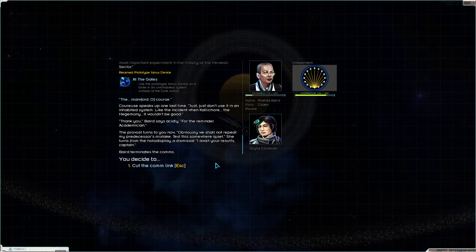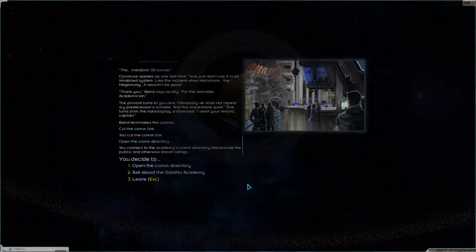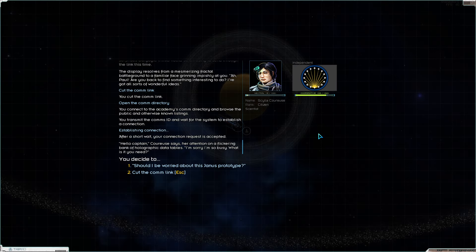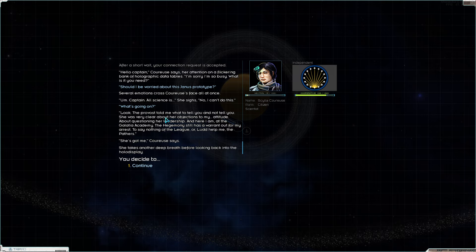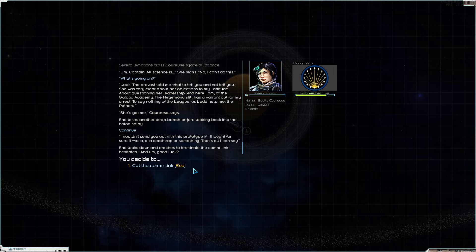The first prototype Janus device is being transferred to your fleet - test it on the gate manifold you've scanned, record everything with your census suite and the modified instruments provided. This may be the most important experiment in the history of the Persean Sector. Just don't use it in an inhabited system - test somewhere quiet, I await your results. Yeah we know where this is going. Should I be worried? Academician tells me what Perse told her to say - she was very clear about her objections. The Hegemony still has a warrant for my arrest.